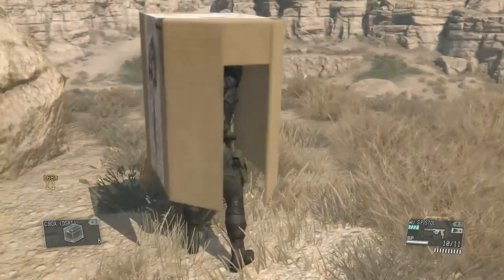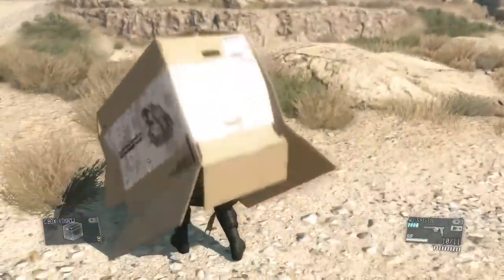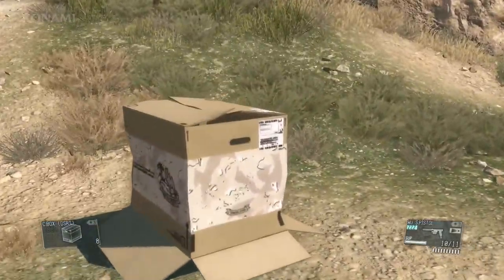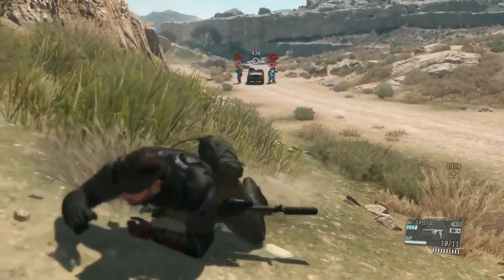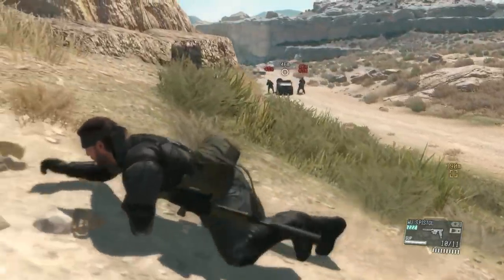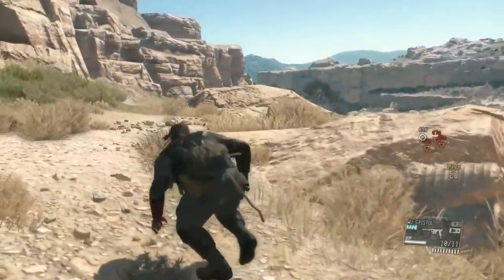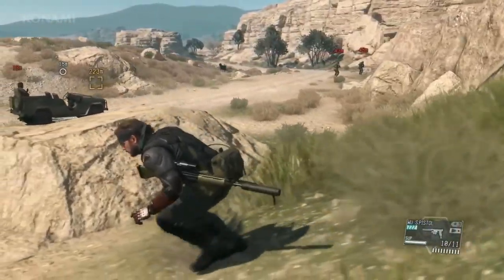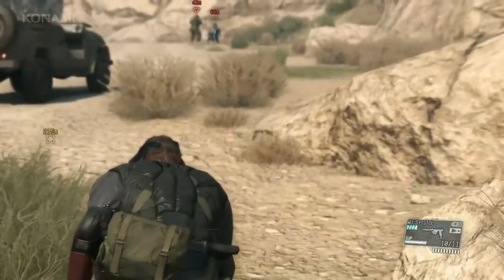This time we'll show you some new features of the cardboard box. As you can see, the cardboard box is equipped with new abilities such as the ability to slide down hills — if you're on a slope, this may be the fastest way to get from point A to point B. We've made it to the road and we'll leave the cardboard box here in the middle. The enemy has noticed it, so we'll leave it to cause a distraction while we sneak away, using these rocks for cover. Two enemies are going to investigate the cardboard box.